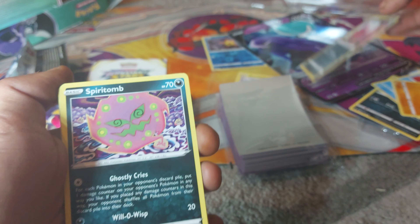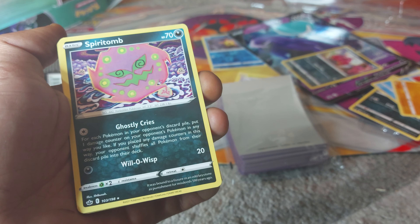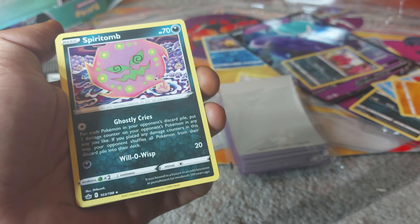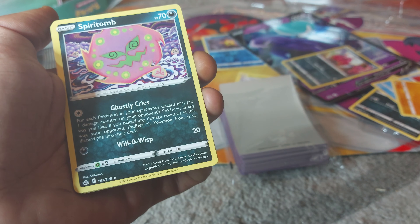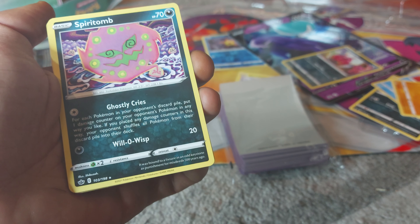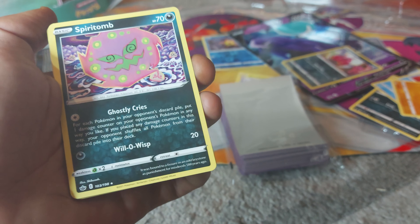So that's our pull for today. Spiritomb is up next, having 70 health points, being a Darkness-type Pokemon — Dex entry of 442, a Forbidden Pokemon with moves of Will-O-Wisp and Ghostly Cry. It was bound to a fissure in an old Keystone as punishment for misdeeds 500 years ago.